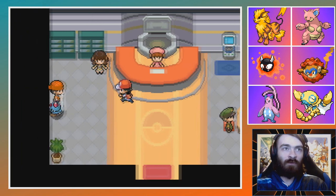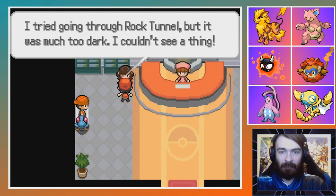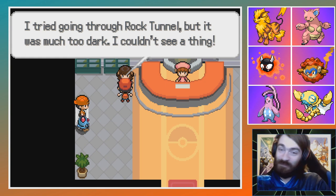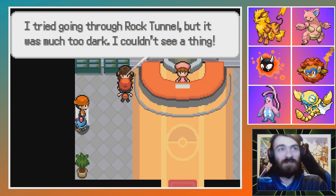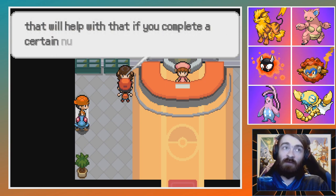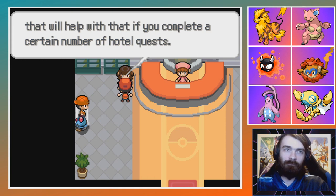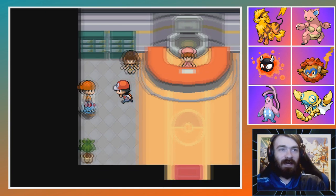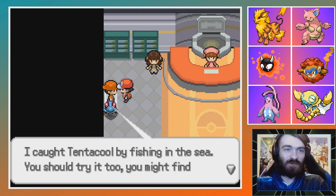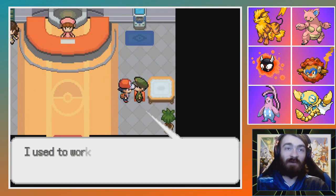With Rock Tunnel being a thing, that does mean we have to go through this absolutely awful area that I never enjoy, and we don't have Flash, so it'll be fun. But at least with every trainer that we accidentally bump into, we'll get to see some random fusions, so that's always nice. Apparently someone will give you a move that will help you if you complete a certain number of Hotel Quests — my mood dropped as I read that. We have not done many of these.